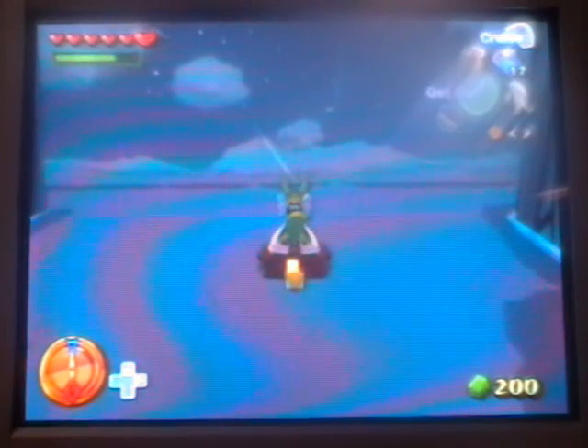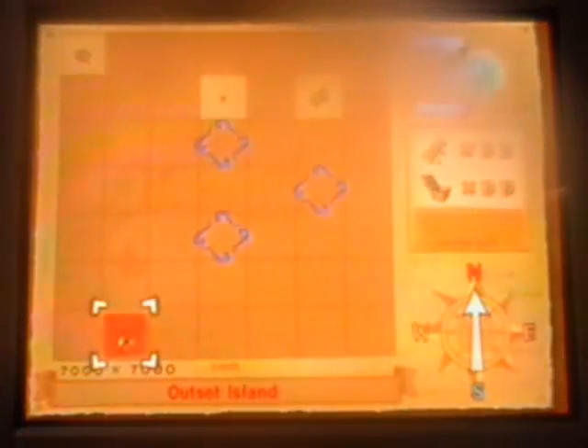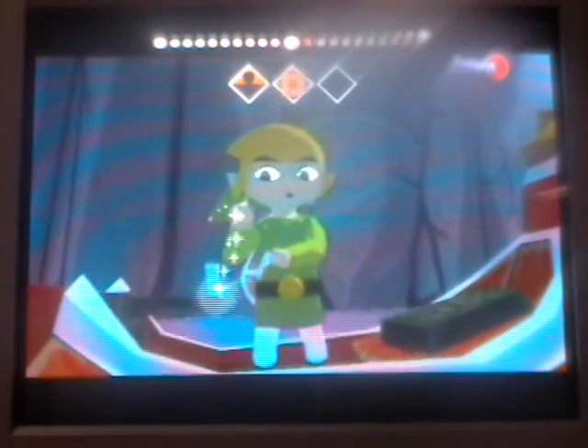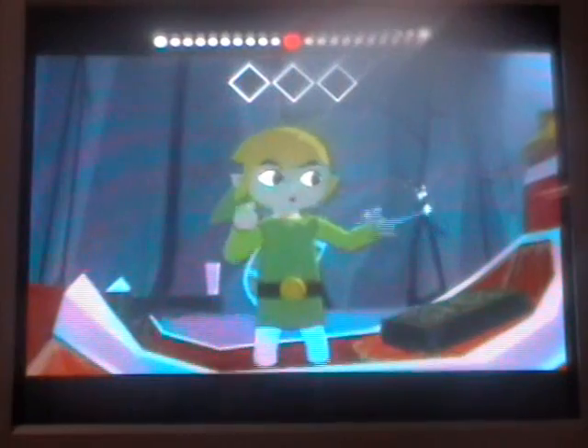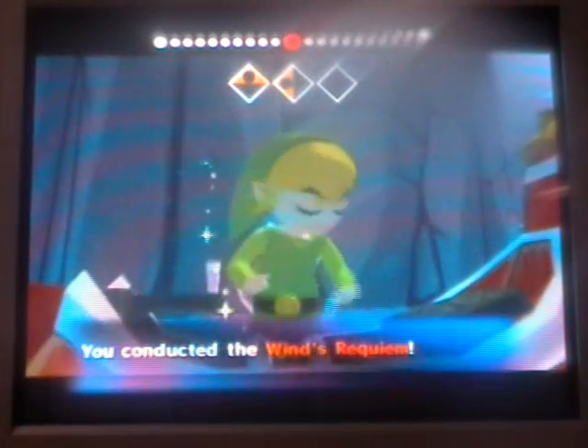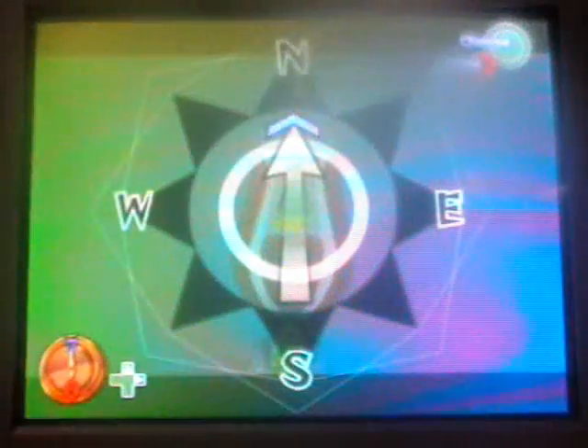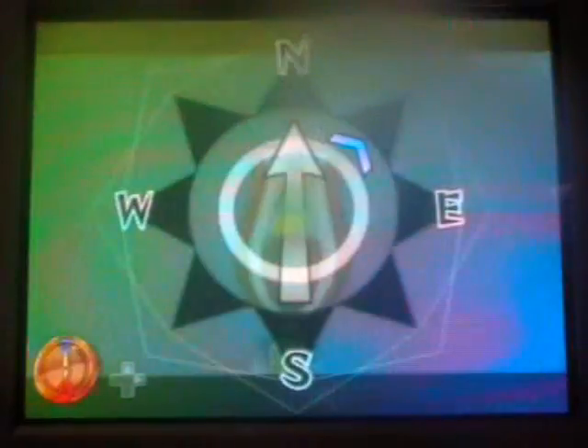Hey everyone, welcome back to my Let's Play of The Legend of Zelda: The Wind Waker. Today we are going to set the three pearls on their places where they're supposed to be, and hopefully we're going to enter the Tower of the Gods as the next dungeon. So yeah, that'll be pretty good. Can't wait.